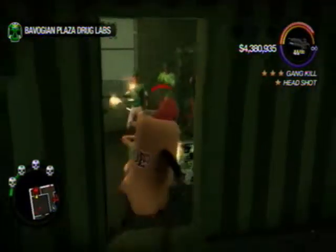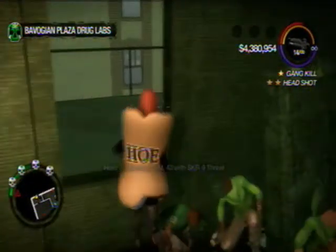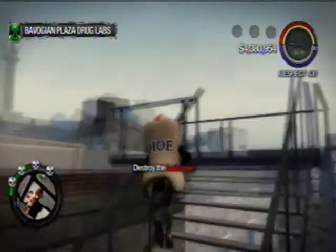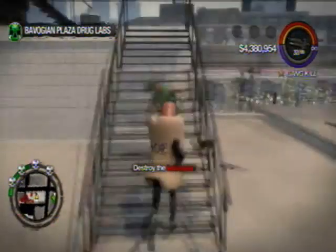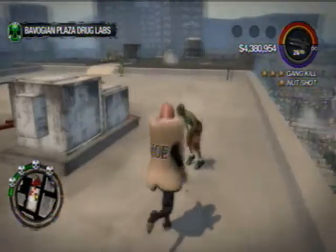So once you get that done, that room will be a little annoying. Now head upstairs up to the fire escape — you want to take these guys out because they do have some strong weapons.